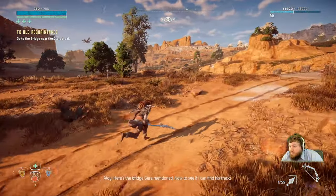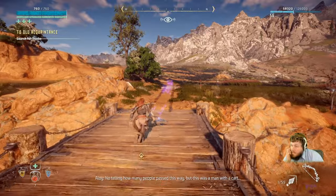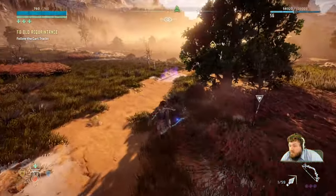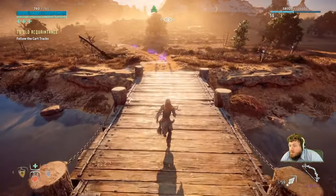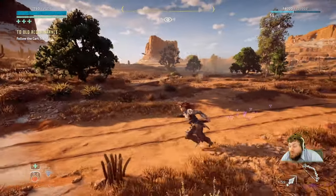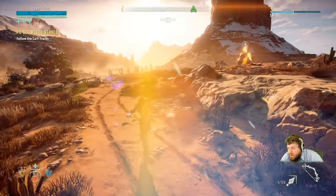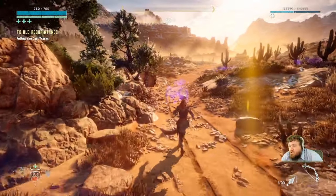Now if only they had some cool bows to go with it. There's the bridge Jira mentioned — now to see if I can tell how many people passed this way. But this was a man with a cart. The armor's very clinkety-clackety as I run around. I mean, I did follow the cart tracks. Am I supposed to be following them the other way? They expect me to come at this from the other direction. This armor is insanely clackety. The armor looks cool, but I really, really wanted to walk around in that futuristic armor. Super disappointed.